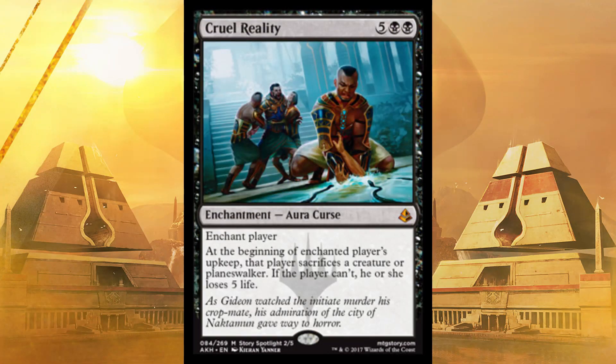A little controversial one here: Cruel Reality. You're probably not going to get to seven real soon, and until you do, this is a dead useless card in your hand. But enchant player, and during their upkeep they have to sacrifice a creature or Planeswalker — if they can't, they lose five life, and they cannot choose to lose five life. They have to sacrifice a creature or Planeswalker. This is called Get to Seven and Win the Game. You'd just about have to run 20 lands in that deck, though.